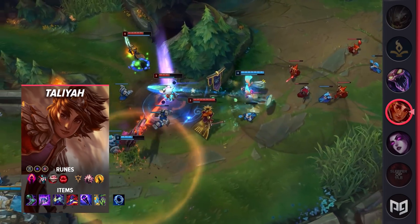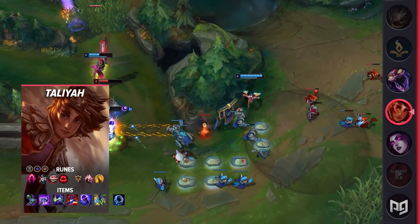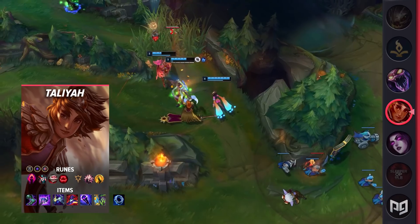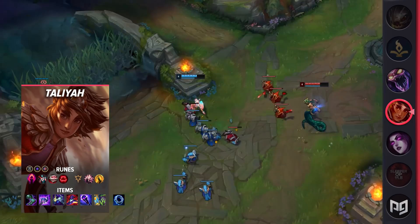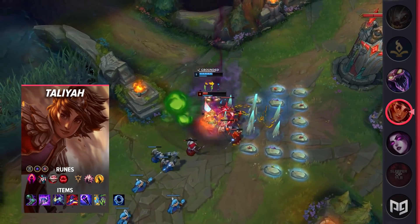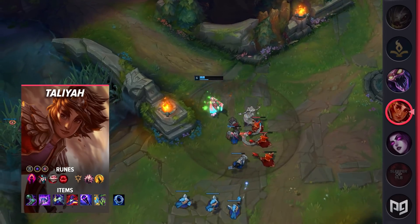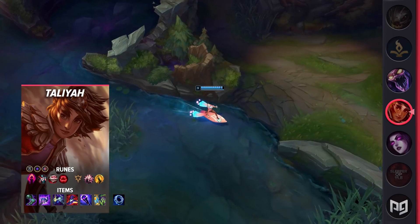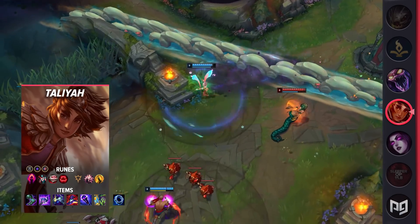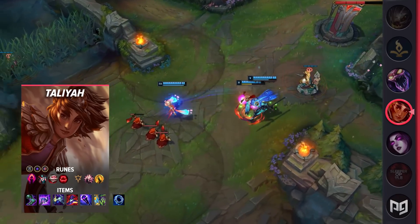For items, you'll want to start off with Doran's Ring, and then build into a Lost Chapter and Sorcerer's Shoes. Then upgrade Chapter into Luden's Tempest, and after that go for Cosmic Drive, Rabadon's Deathcap, Void Staff, and Zhonya's Hourglass. If you need Zhonya's early, you can also pick it up right after your Mythic. If you don't need it at all, you can opt for a Morellonomicon for Grievous Wounds, or even a Horizon Focus for some fat one-shots with your combo. For runes, you'll run Dark Harvest, Cheap Shot, Eyeball Collector, Ravenous Hunter, Presence of Mind, and Coup de Grace, with the stat runes being Ability Haste, Adaptive Force, and either Armor or Magic Resist.